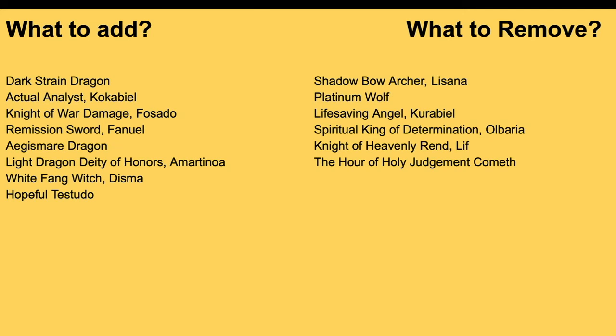Dark Strain basically lets you get boost. Actual Analyst Kokobiel only works if your Vanguard is Bastion — when placed on Guard Circle, for every two grade threes you have including herself, you get plus 5k shield. So if your field has Bastion, Dark Strain, Refluke, and you put Kokobiel into Guard Circle, that's four grade three units for a total of 10k shield. Knight of War Damage Fusato can't be targeted by effects — he can't be imprisoned, can't be retired — and on hit, you Counter Charge one and Soul Charge one. This deck Counterblasts a decent amount and Soul Blasts a lot, so having that on-hit pressure with benefits is really helpful.